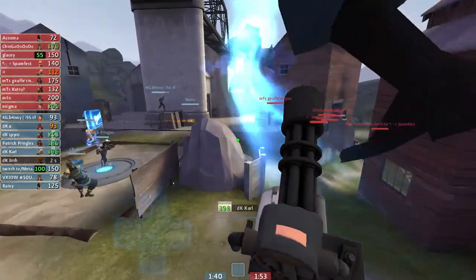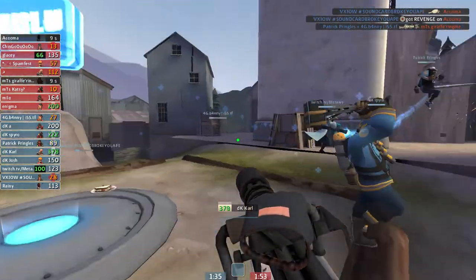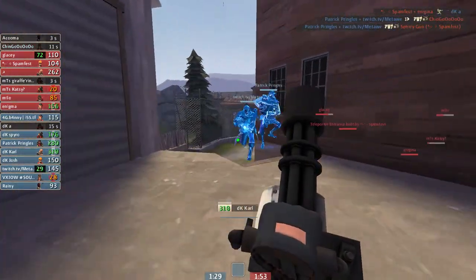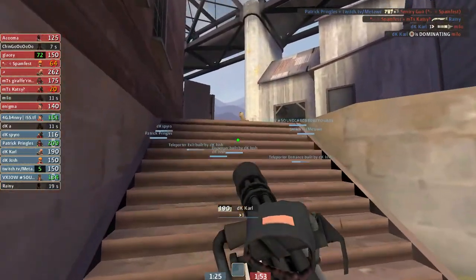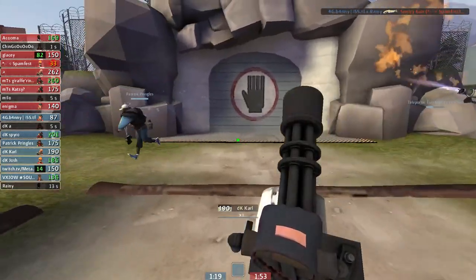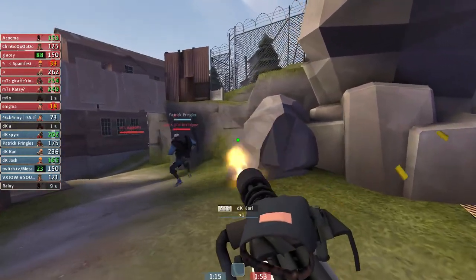They're all flooding out left. Here, since we have advantage, I'm calling for them to just go in and uber into them aggressively. Unfortunately, Banny wasn't in the uber, so he couldn't really chase players. I just tried to stay out of that, because ubering heavy in that situation would be worthless. But I try to stay close, so if people rush in post-uber, I can be there to defend them.